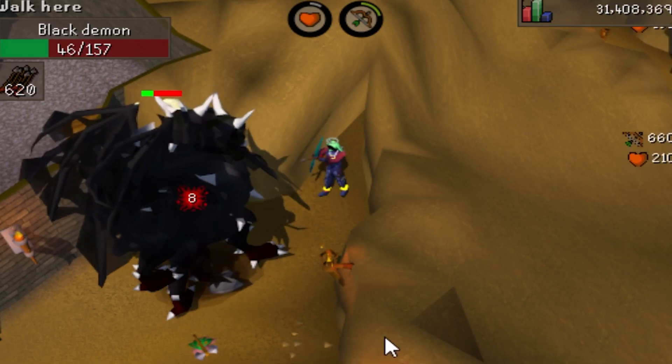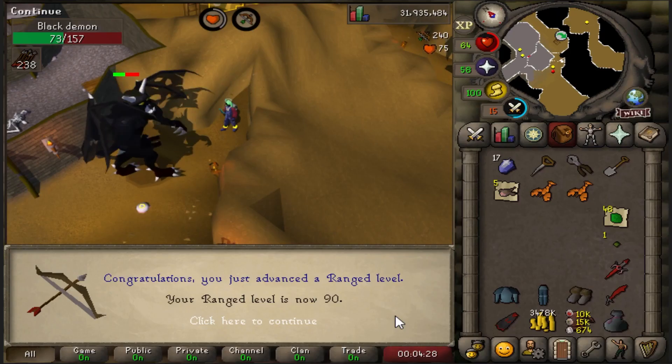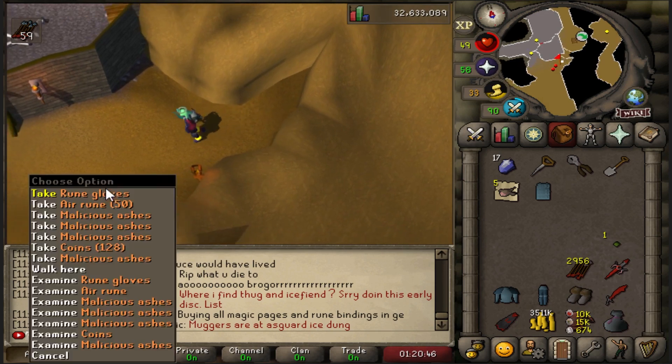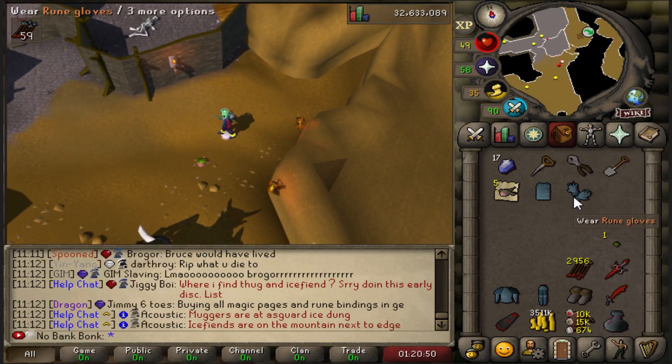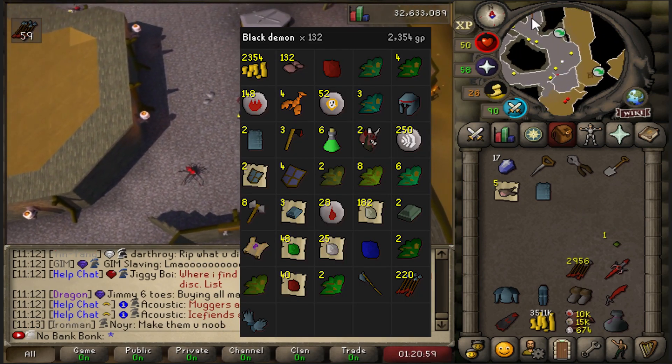89 Range. It's really nice — I can just chill and corral these Black Demons in the corner and safe spot them. Big boy numbers now. 90 Range. There it is — our Rune Gloves! I was just camping these Black Demons so we could get those. It's a very nice upgrade. 132 KC, so we're about double drop rate on those.